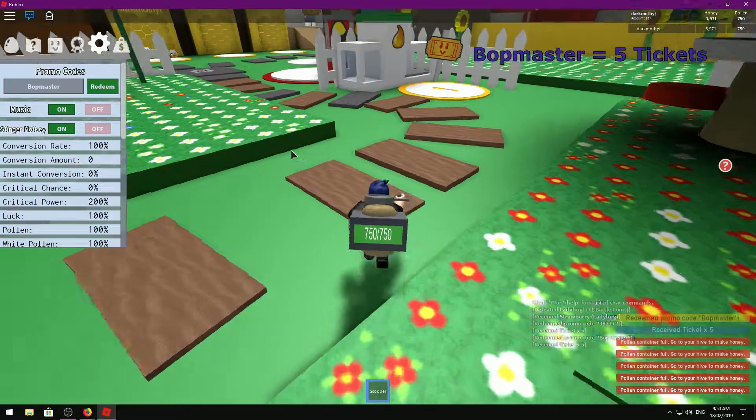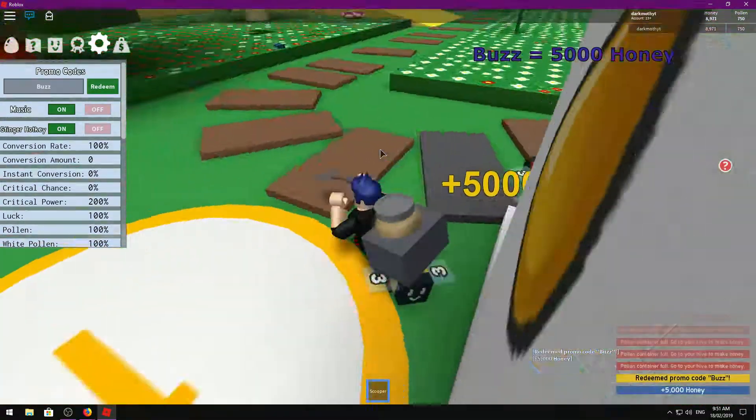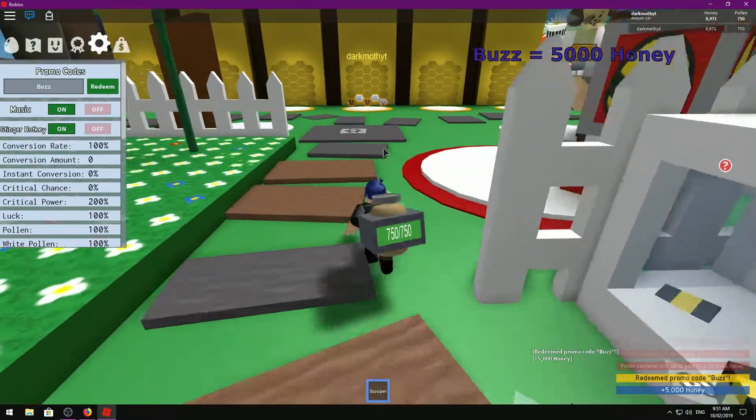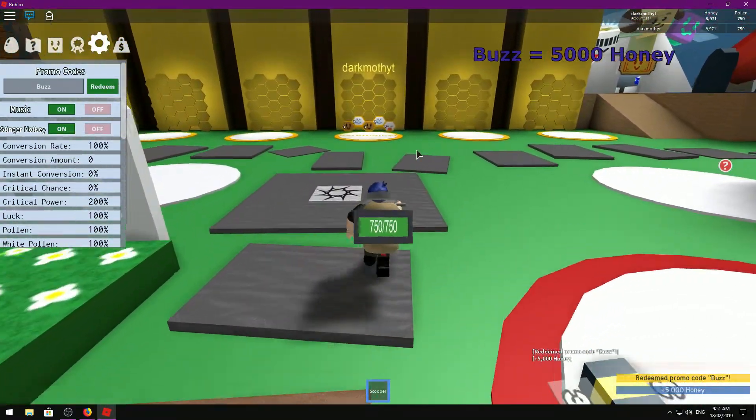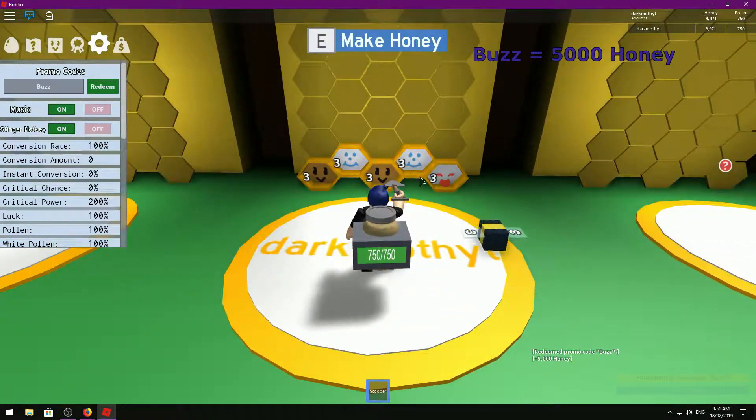The very next one is Buzz — hit redeem and you should get 5,000 honey. That's another pretty good one, especially if you're starting off in Bee Swarm, it will give you a big boost.